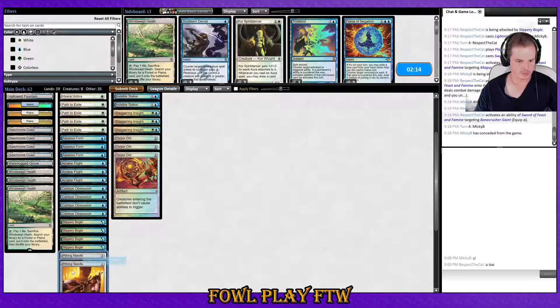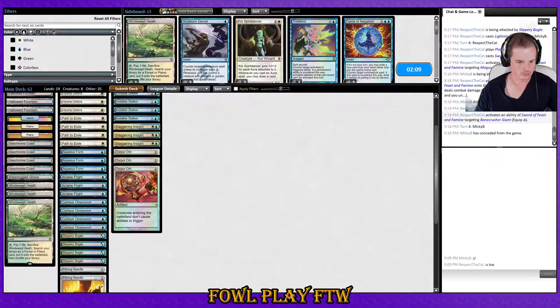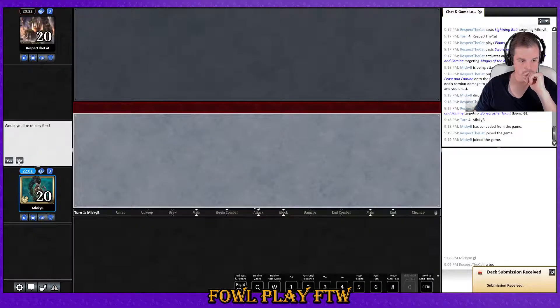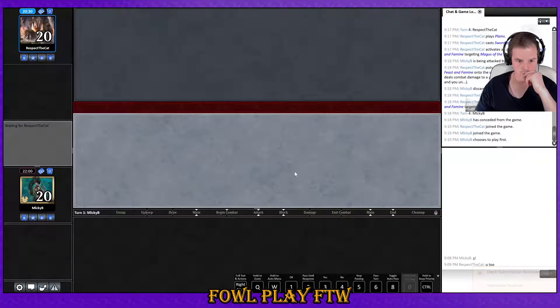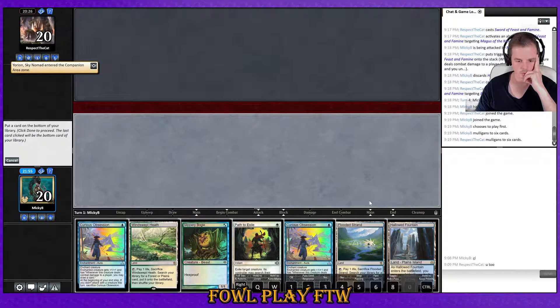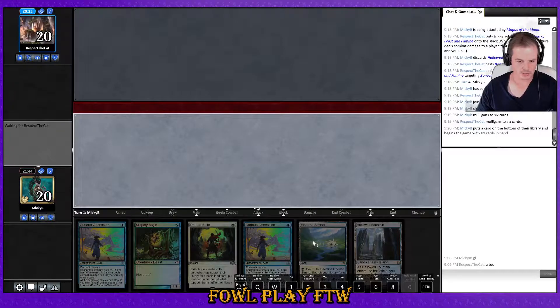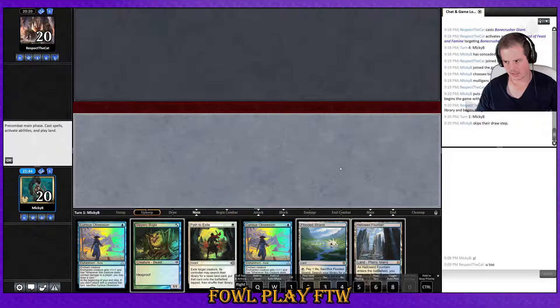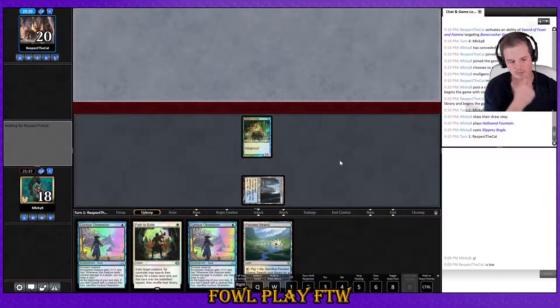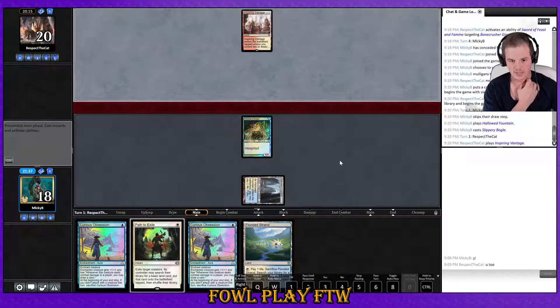I think maybe I just remove these Pithing Needles — they're a bit cute. Let's get back into it. Now we're incentivized to fetch basics. Double Curious Obsession is super strong — hold up white mana and look to Path the Magus as well, instead of wasting it on a Stoneforge Mystic.